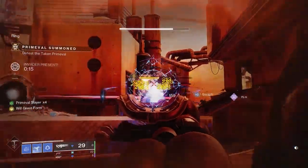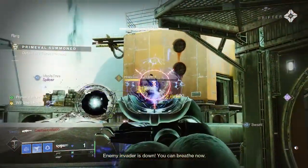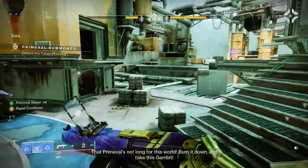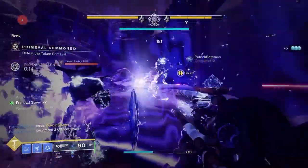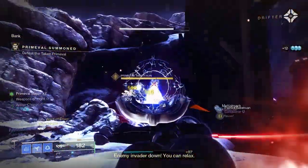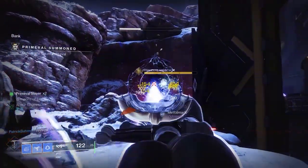For stasis, some of the time I don't even use the super — especially in Gambit, I just hold Square, then boom. Whatever input you use to trigger that catalyst ability, do it. It's really useful. DPS is crazy. I really believe this weapon is meta. You can use this weapon for anything — that's what makes it meta for me.